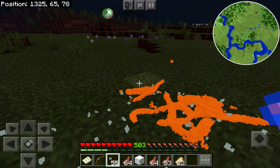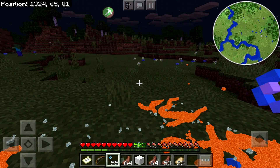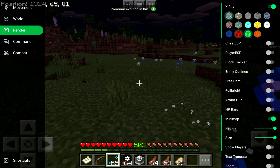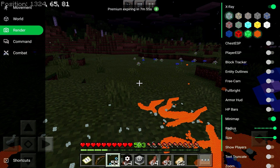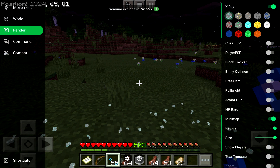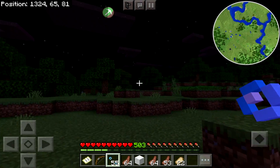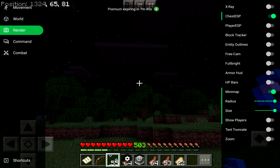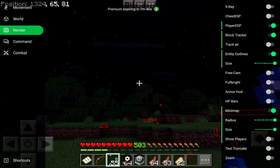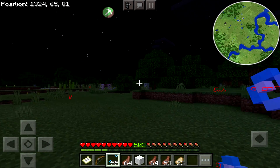It will literally X-ray diamonds by default, so if you want to find all the diamonds in the world you can physically see them. You can show lava and decide which blocks to show — you can switch it to chests, which will find you dungeons and buried treasure. You've also got Player ESP, Block Tracer, Track Air, and Entity Outlines, which actually shows you how many mobs are nearby.